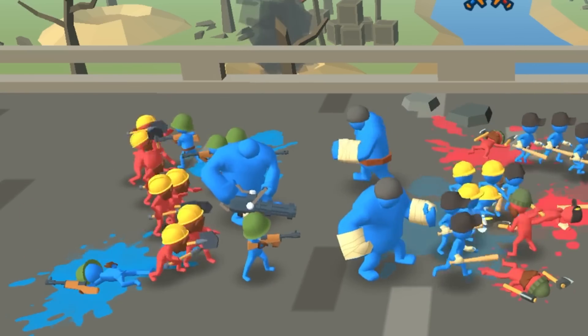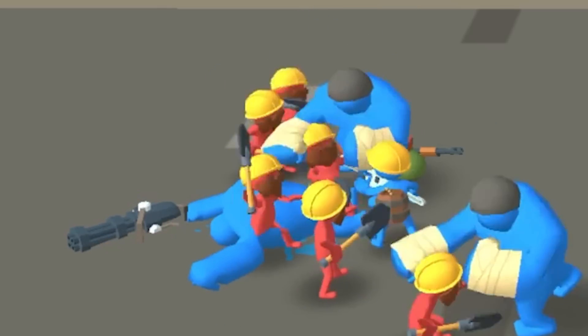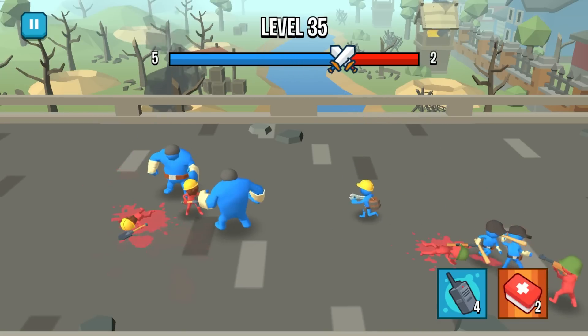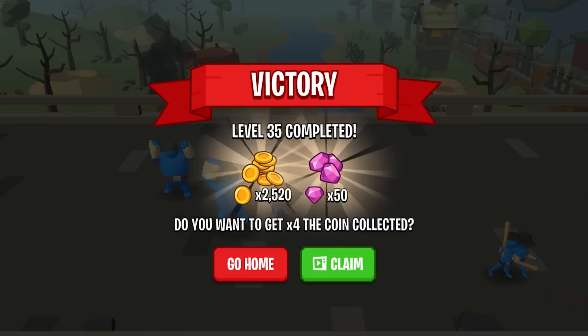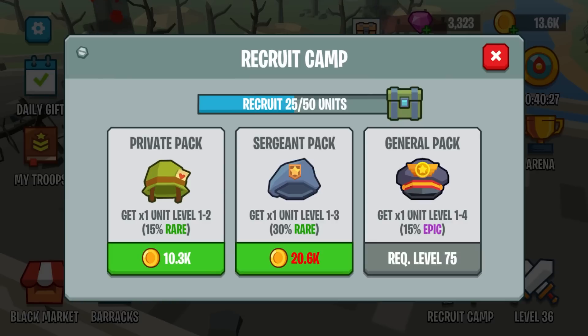We've got guys teleporting behind us - they're hacking up my big giant, and whenever he fires his minigun... oh no, he's dead. I'm angry. The big giants can slam the ground and do a lot of damage, but we need some kind of strategy to deal with units deploying behind us. Let's go recruit a new soldier.